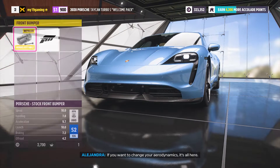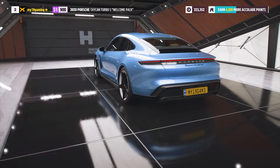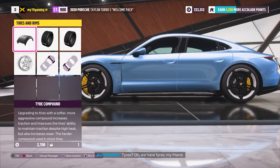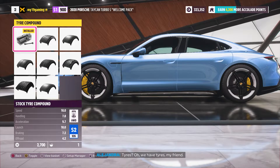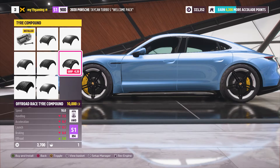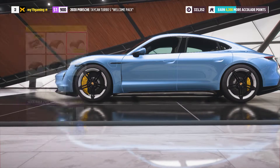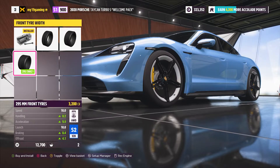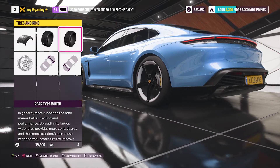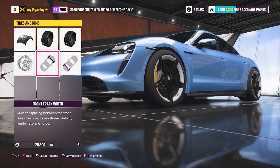If you want to change your aerodynamics, it's all here — nah, I'm not putting that on, that looks horrible. Tires — we have tires, my friend. Let's get some semi-slick. They've got semi-slick, slick race tyre, drift tyre, off-road, off-road race, drag, and snow. We're gonna go racing slick. We're gonna make it as wide as possible — give it some stance.